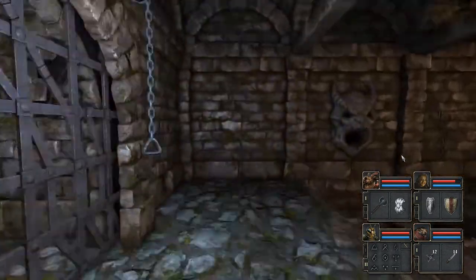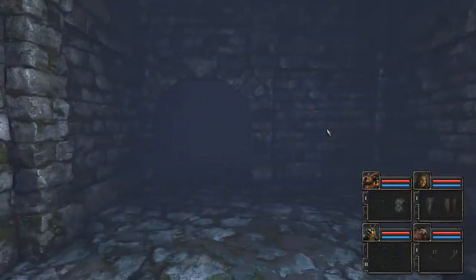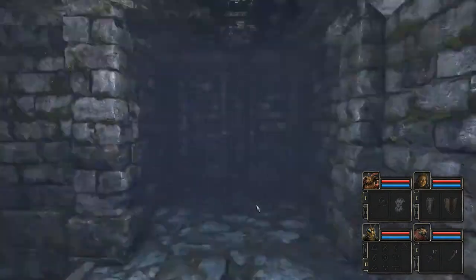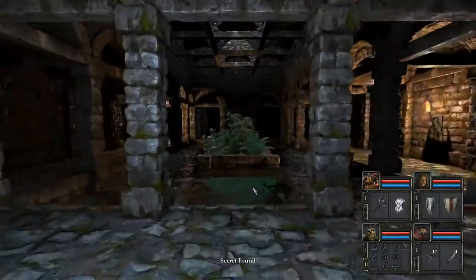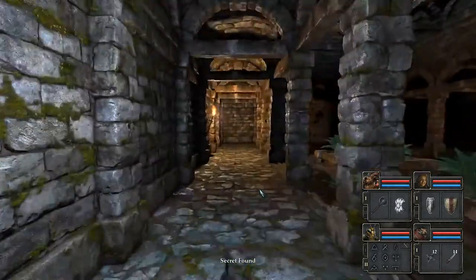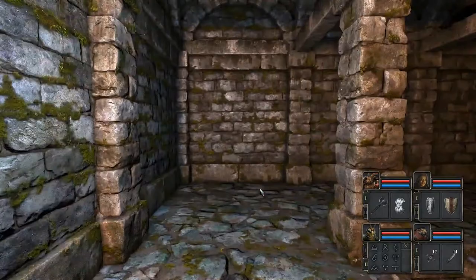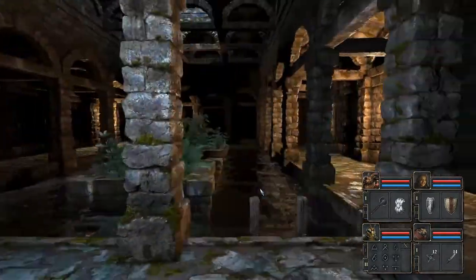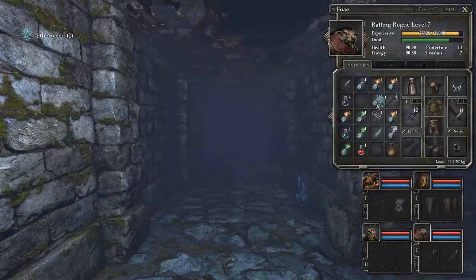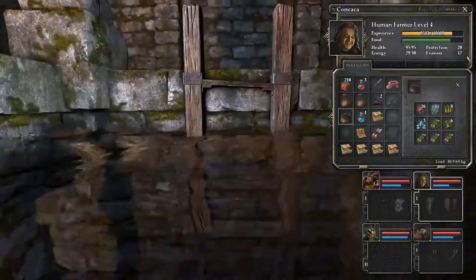There we go. Now let's investigate that place. If I'm going to drown here, I'm going to be very sad indeed. Oh, it's a plant - and it's also secret, a very secret plant. So what's in here? Some fish! I get some food - that is pretty good actually.